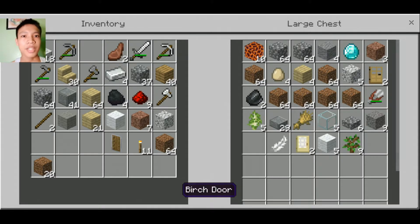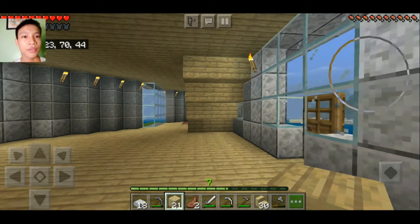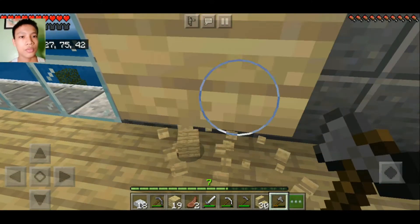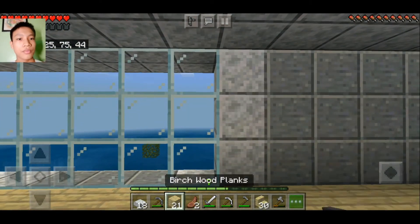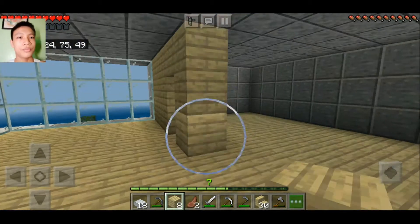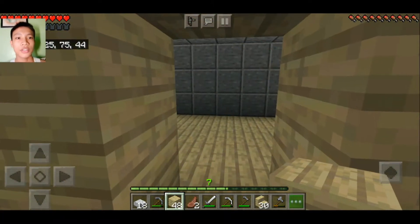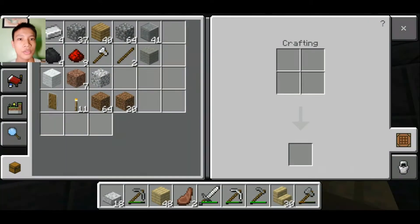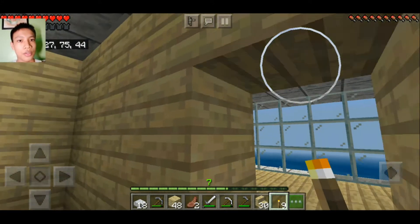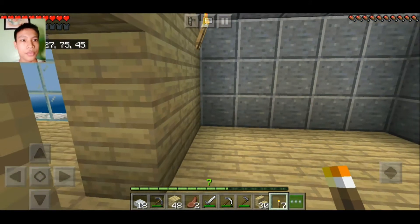So let's make some rooms for our second floor. As you can see, we are done with the bedroom. Let's put some light inside so that no mobs can spawn in. There we go — we have a beautiful bedroom, a cute one.